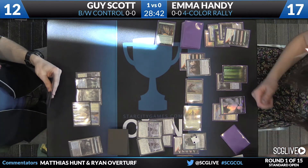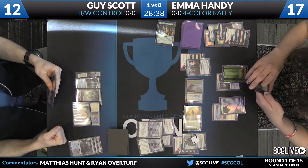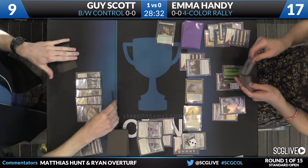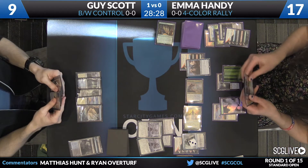Here's a swing for three. Guy will take it and go to nine. Now he only has single mana up, so no potential for Stasis Snare here. Looks like Emma will just pass — another copy of Collected Company in her hand. No reason to be casting that just now.